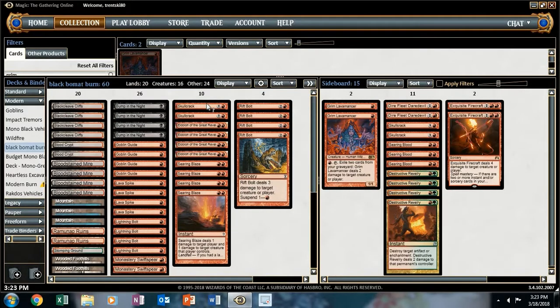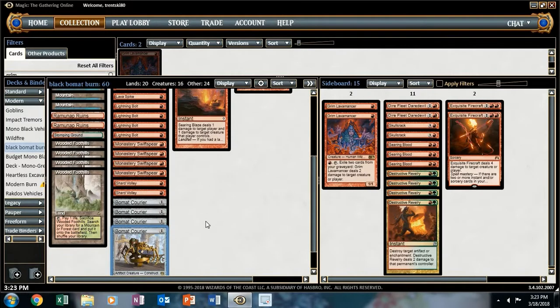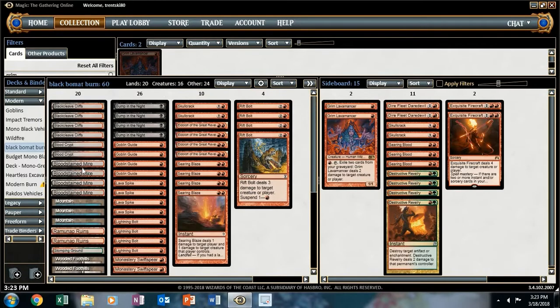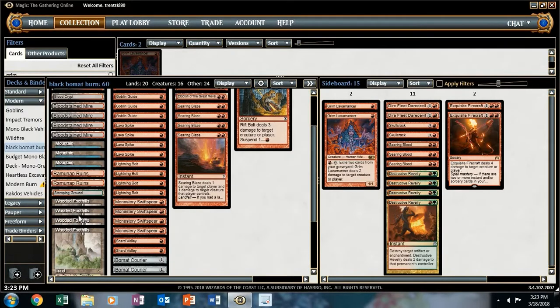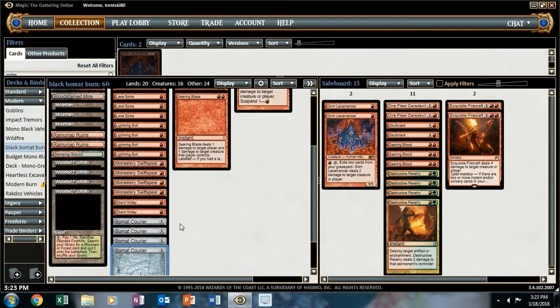So maybe there's a little flex slot right here — instead you could run something else. Maybe the other two Skull Cracks and just change up the sideboard a little bit. Another thing I thought about is a couple Atarka's Commands — change the mana base a little more, add in another Stomping Ground.